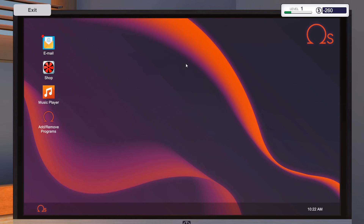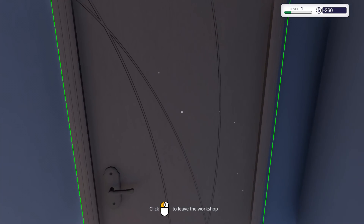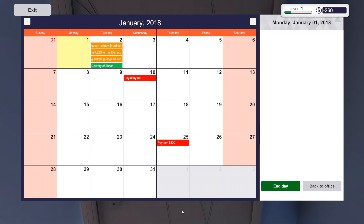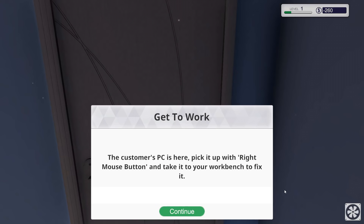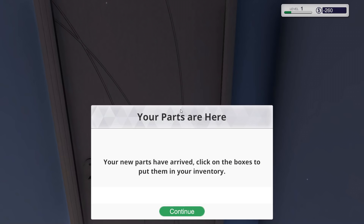We're going to end the day. Make sure you've accepted your jobs and ordered your components — yes, we've already done that. We actually have a calendar that tells us everything. We have three jobs to do tomorrow — it's gonna be a busy day. The customer's PC is here, pick it up with the right mouse button. And your new parts have arrived as well — put them in your inventory.